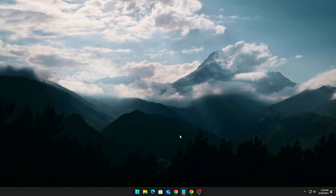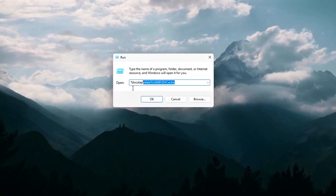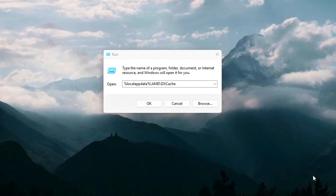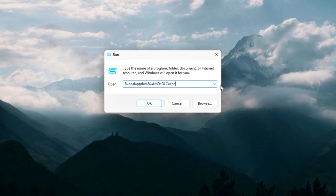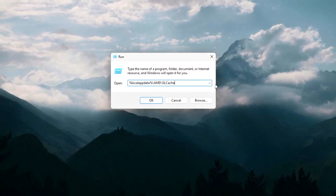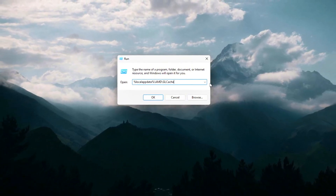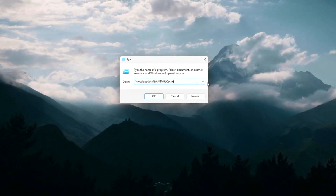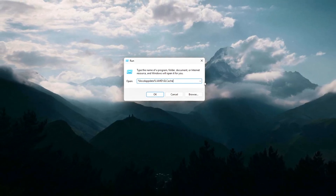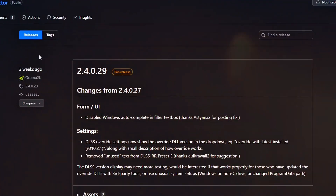For AMD users, do a manual clear: press Win + R to open the Run dialog, copy and paste each of the folder paths shown one at a time, then press Enter after each one. Once you've opened both folders, delete all the files inside them and restart your PC. When you next launch a game, the cache will rebuild itself, free of old bloated files — no corrupted junk to cause random latency spikes.